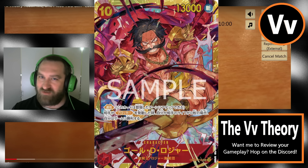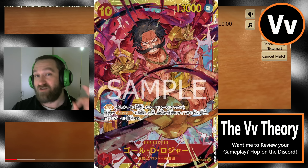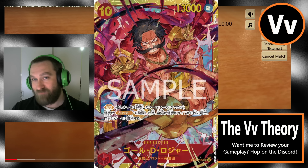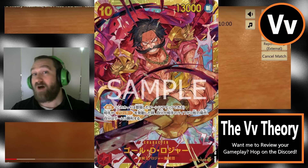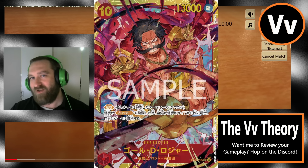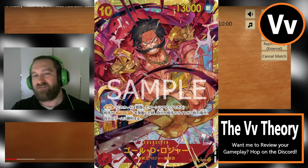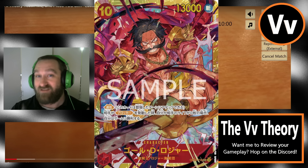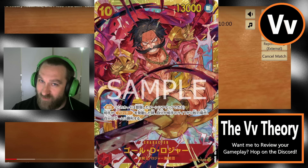I will have everything time stamped if you want to skip around. First things first, we do have to handle the lab for the day. We've got what looks to be a very interesting game of Lucci versus Green Uda. That'll be the first game from the lab. From there, we will hop over to the One Piece Bandai YouTube and check out the video they put out last night, and we'll see some of the spoilers.